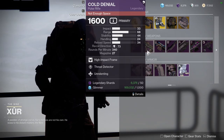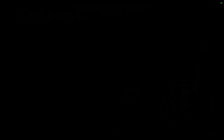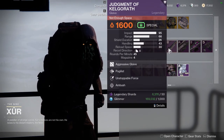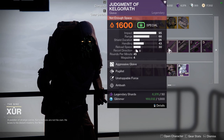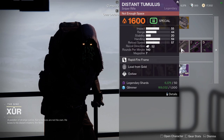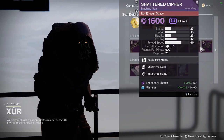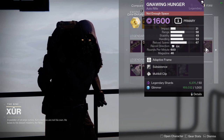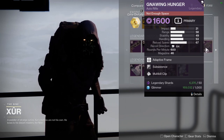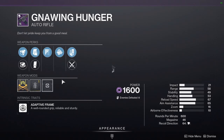Cold Denial with Thread Detector and Unrelenting — meh. Thoughtless with Overflow and Adagio. Skip. Dead Judgment of Kelgaroth with Pugilist and Unstoppable Force. Distant Tumulus with Outlaw and Shattered Cyphers. Under Pressure and Snapshot Sights. And Nine Hunger with Subsistence and Kill Clip — if this were Rampage it would have been such a dub, because Subsistence and Rampage is just so nasty together.